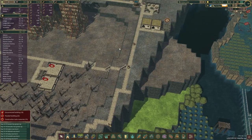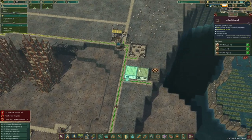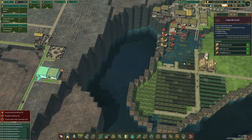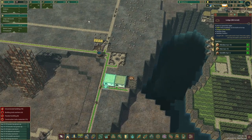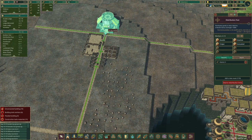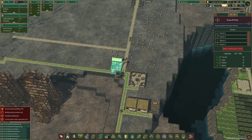Let me just speed up this beaver time a little bit. We've got five people living here, which means four workers. And there goes the flooding - nice.